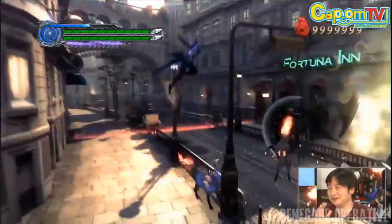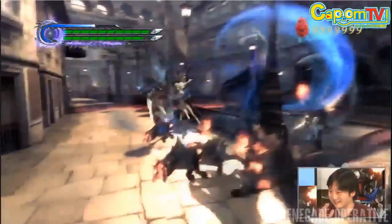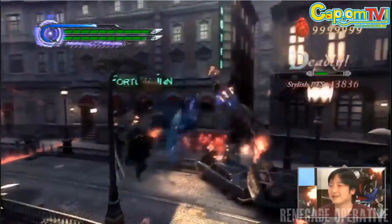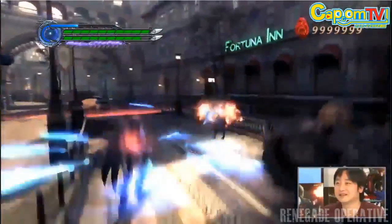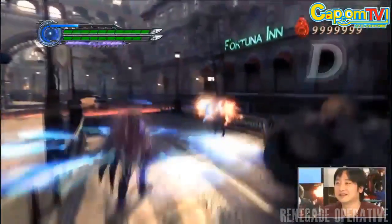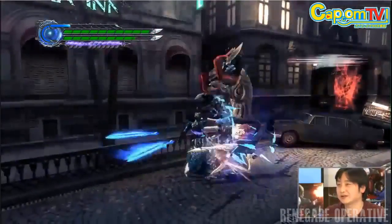As the footage continues, the player still has Yamato equipped. At this point the player performs a Rapid Slash that goes mid-air. I assume this will be very useful against enemies like Metaphastos, where you need to knock their cloaks off to really get damage going. Touching back on Summon Swords, we see briefly that two techniques from DMC 3 — Blistering Swords and Sword Storm — make a return in DMC 4 Special Edition. Additionally, it seems that Summon Swords can weaken a Blitz Shield, so we can use that to our advantage.